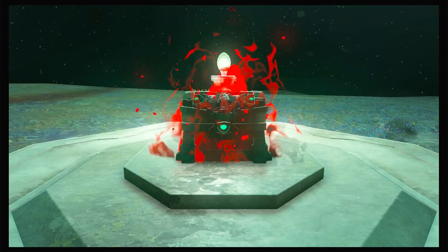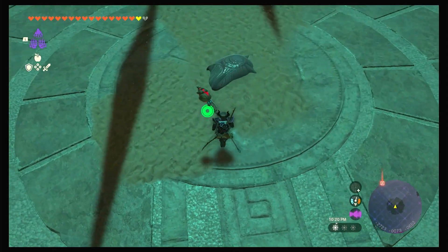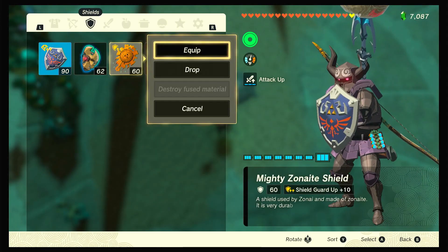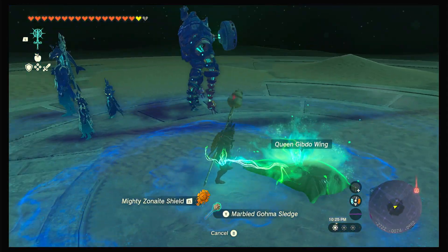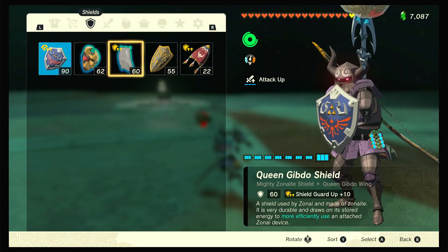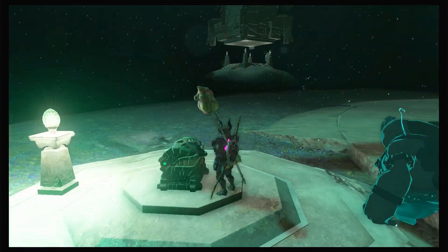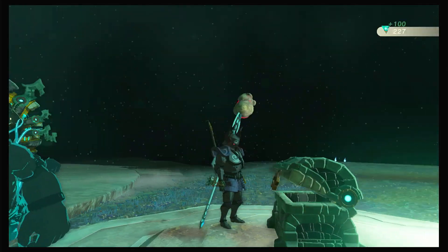There is the last boss. I do not recall what the fusible item is. I don't have a weapon to fuse it onto — let's put it on the shield. Queen Gibdo Wing. Does it make you go higher or something? That is weird looking, but on the bright side it does have a fuse — pretty good. As always, grab the 100 crystallized charges. Go get yourself a battery after this.